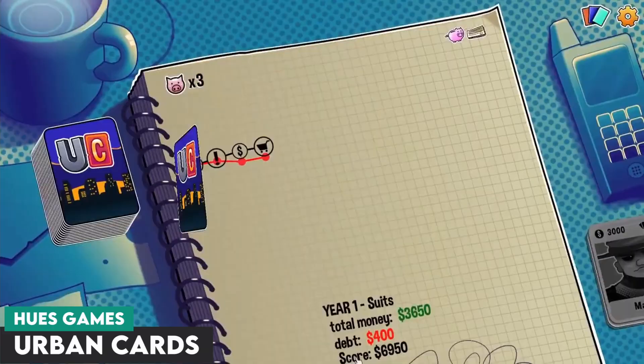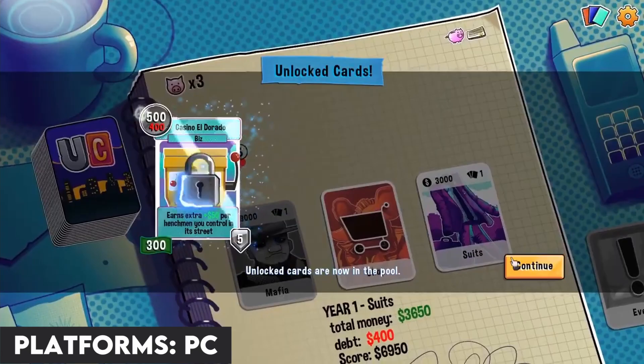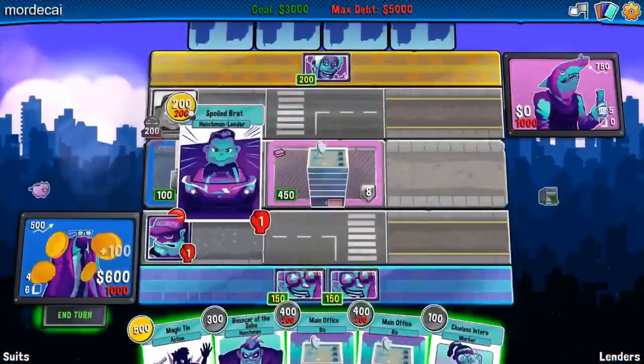Up next is a game with a beautiful art style and plenty of satire in Urban Cards. Urban Cards is a cutthroat capitalist deck builder where cash is king. With plenty of business deals, exploitation of workers, and stealing from the competition by nefarious means, the game really does have your cutthroat capitalism needs covered. Urban Cards has three different factions in order to cover multiple play styles, as well as online PvP for one-on-one card battles. This roguelike deck builder released earlier this year, and for all you Switch players, a port to your hybrid handheld of choice is being worked on.